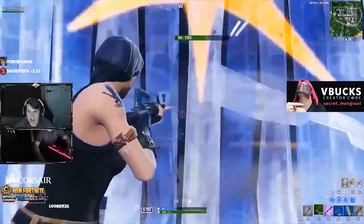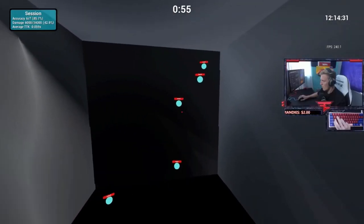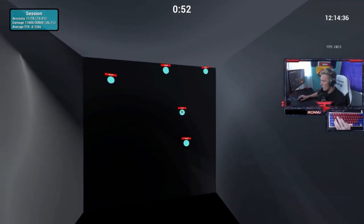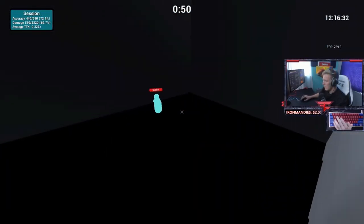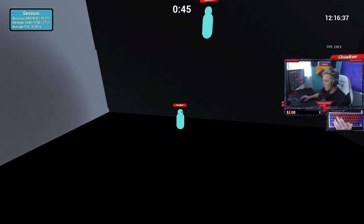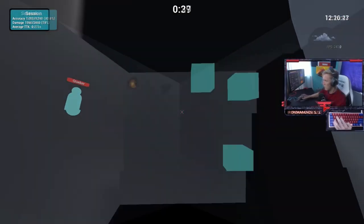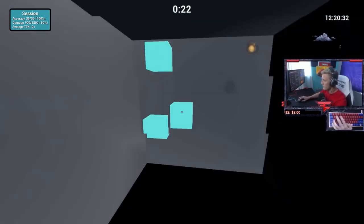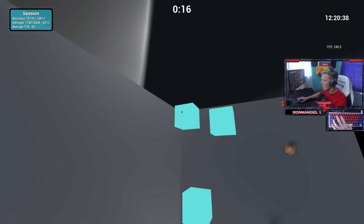First up we have Kovaak's aim training game. Aim is probably the first thing you need to warm up because if you hop into a game or creative your shot will be off. The first most effective warm-up routine is called Kovaak's Aim Trainer — it's a game that simulates real shooting environments helping you improve your aim in aspects such as flicks and tracking. Personally, the tracking aspect is the most effective. For those who don't know, tracking is where you follow your target with your crosshair.